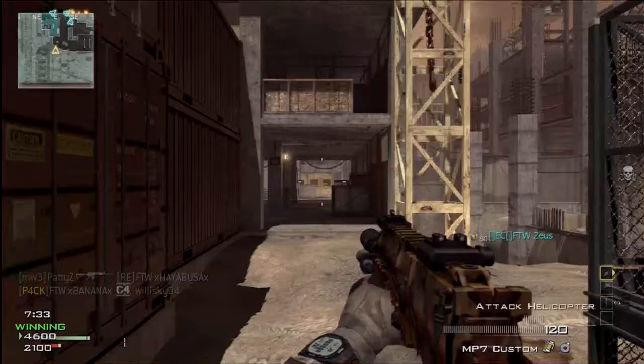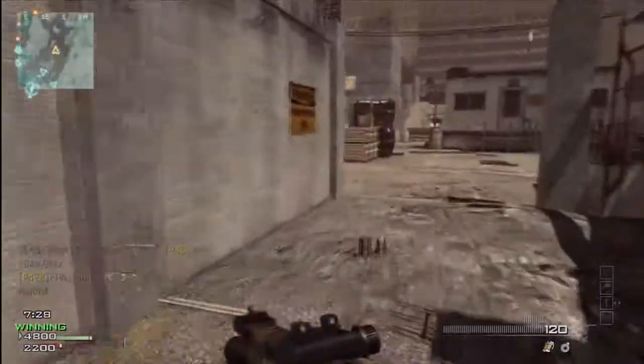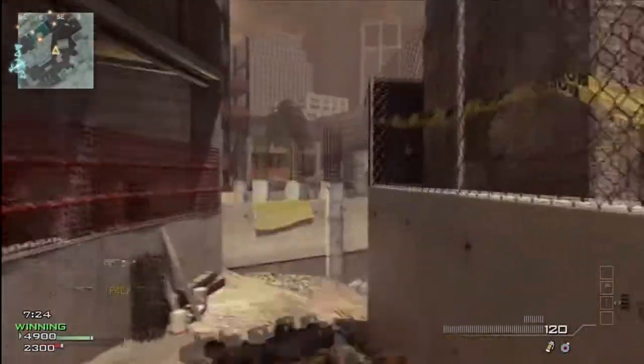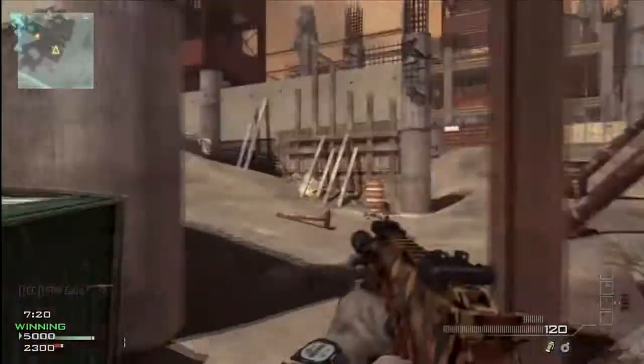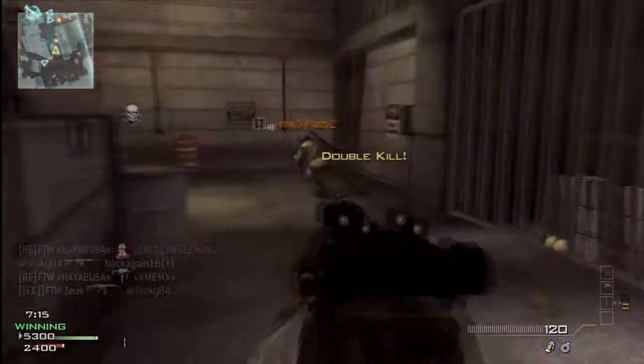With a UAV up it's going to put them in a bad predicament. What it's going to do is push them into the interior of the map, into covered places. That way you know where they're at. Then you talk to your guys: 'My chopper's up, I'm going to push the right side, you push the left side.' Start to concave them and put them in a fatal funnel.